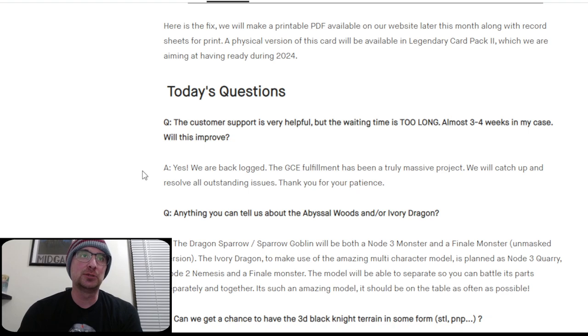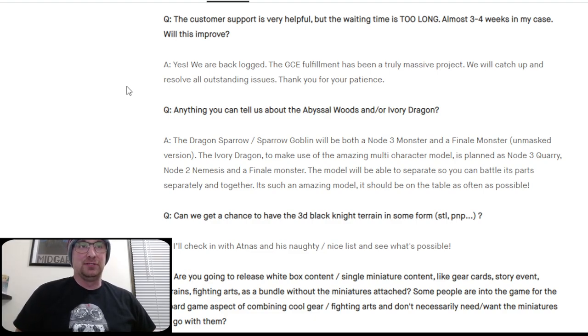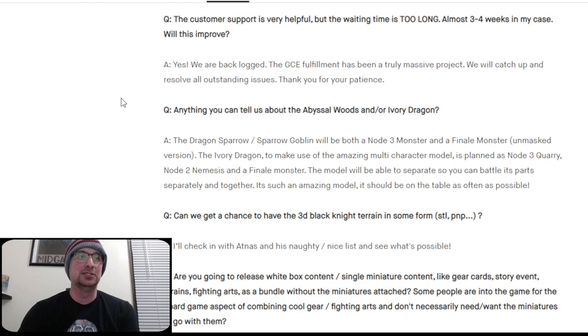Q&A: Customer support is very helpful. Thanks for patience. Anything you can tell us about official woods or Ivy Dragon? The Dragon's Sparrow/Sparrow Goblin will be both a Node 3 monster and a finale monster. The Ivy Dragon, to make use of the amazing multi-character model, is planned as a Node 3 quarry, Node 2 nemesis, and finale monster. The model will be able to be separated so you can battle its parts separately and together — such an amazing model should be on the table as often as possible.